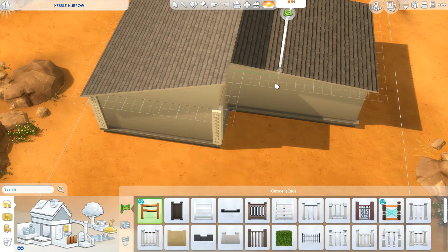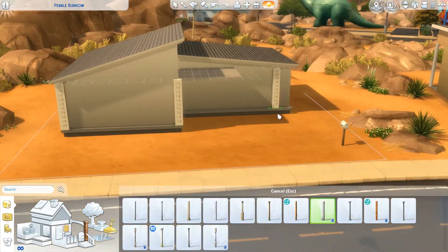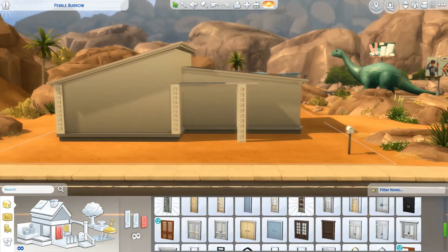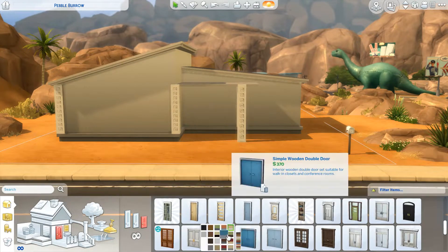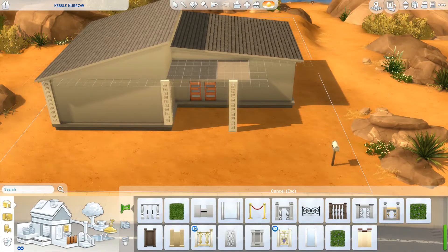I would never want to live in the desert and not have a pool. I do not do well with heat — I am definitely a Canadian. So if I'm going to be in the desert, I need to have a pool and air conditioning and misters, which was great when we were in Palm Springs.